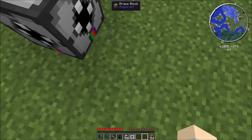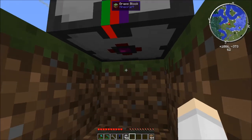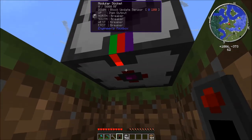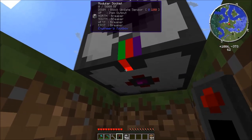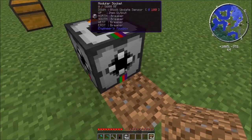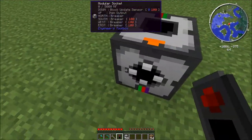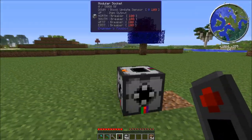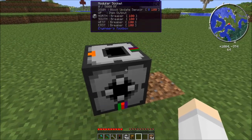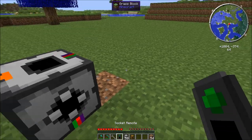Dig down and put the block update sensor on the bottom. First, trigger the update sensor — it doesn't really matter what frequency, just make sure you use the same for everything. I'm using frequency 100. Set all the block breakers to 100 as well.